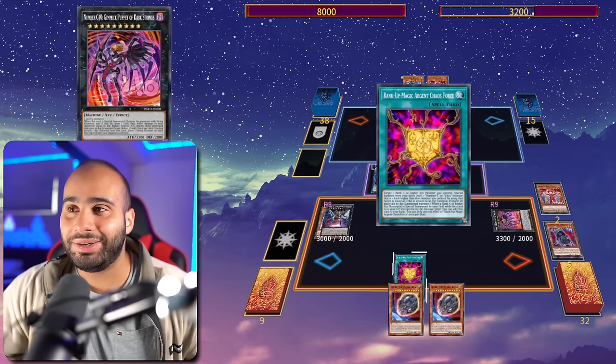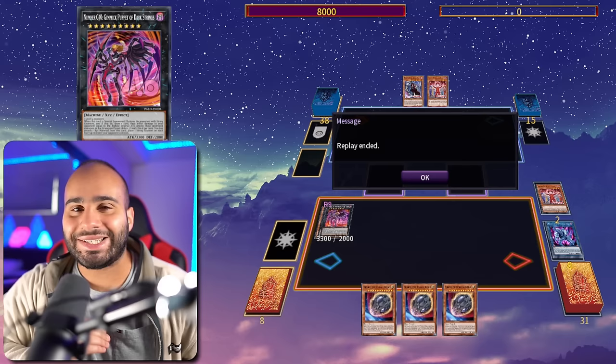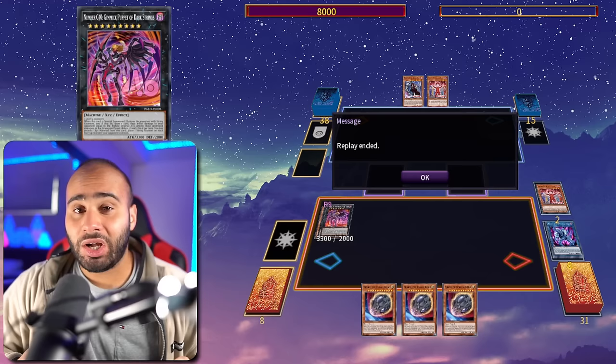We boost the level of Terror Baby by four, go for Puppet of Strings, give string counters to everything, then go for Dark Strings Number 3 — destroy everything, draw a third card, and burn for game. Even without the field spell you can still kill your opponent. This is absolutely disgusting. From here on out I'll show actual combos when you can't FTK, because it's still really important to understand how they work.